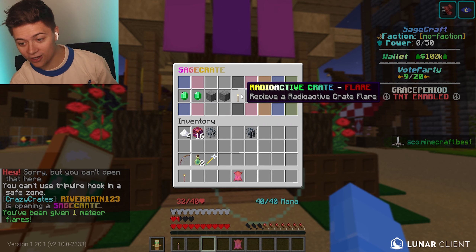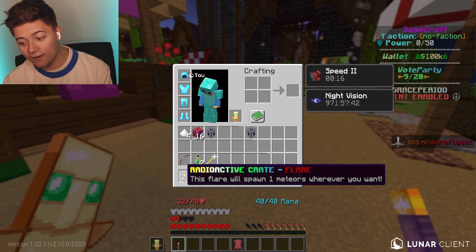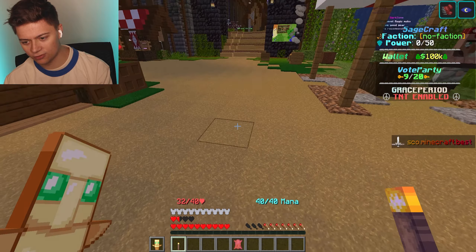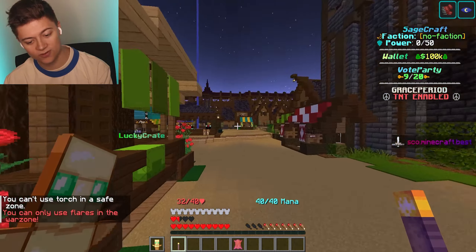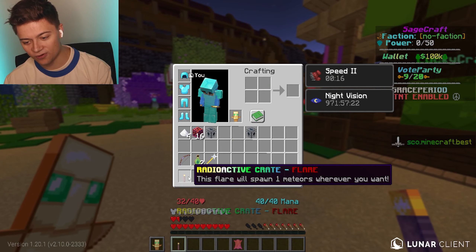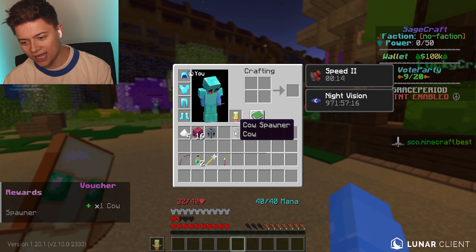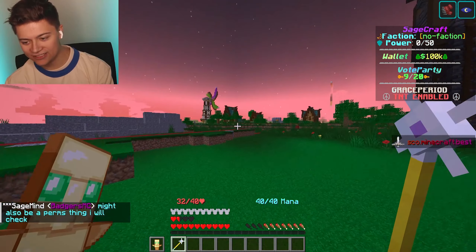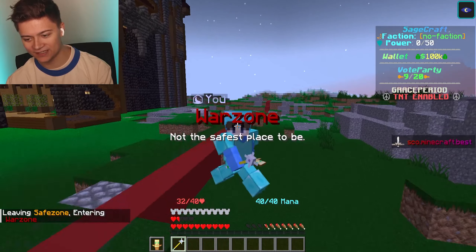And for the last one — we got a radioactive crate! We've been given one meteor flare, which will spawn one meteor wherever we want. So the radioactive crate is like an envoy trigger — you can use it in the war zone to trigger your own OP envoy. That is crazy! We also got the cow spawner, which we're going to claim right now. These claim items are actually super cool.